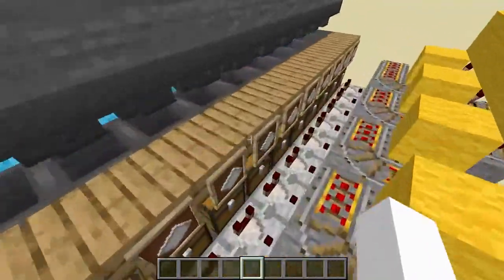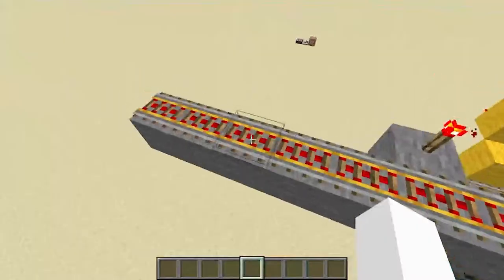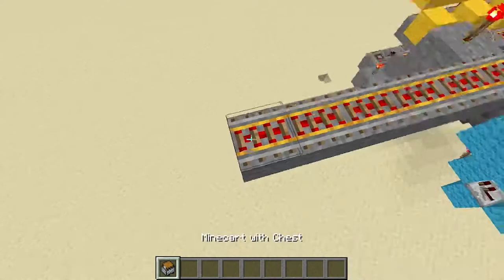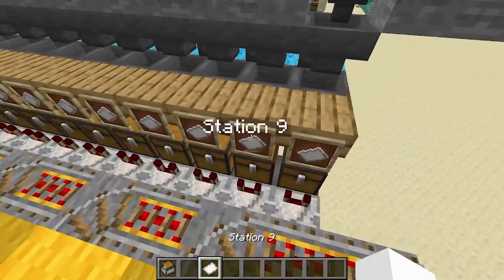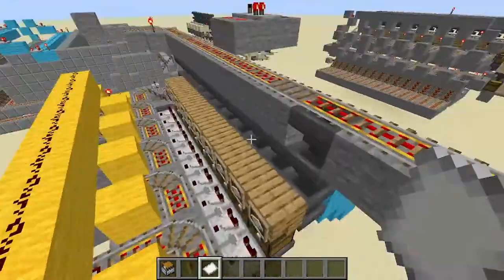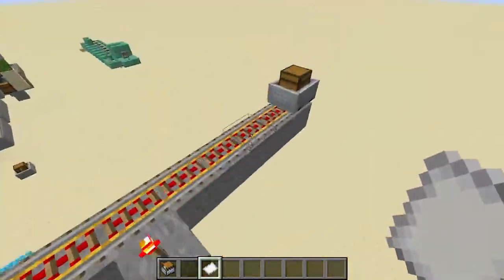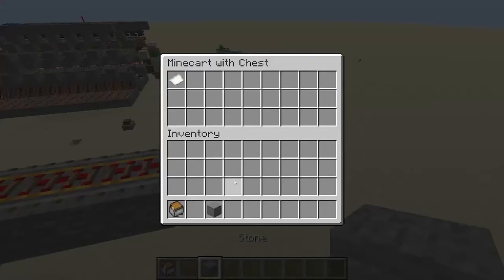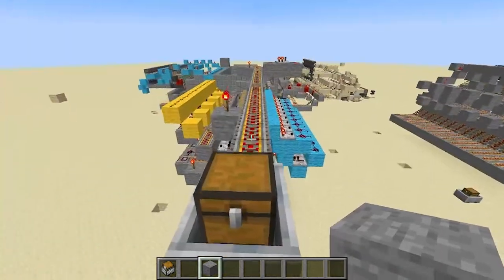So basically, what this is, is a post office. When a minecart chest enters a station, the person sending it will put in a piece of paper from station 1 through station 9. Then they'll put this in the cart along with whatever other stuff they want to send to that station, and they'll send it off.